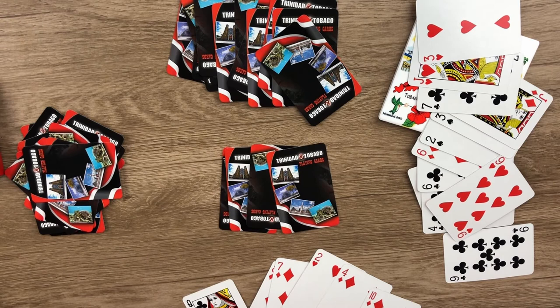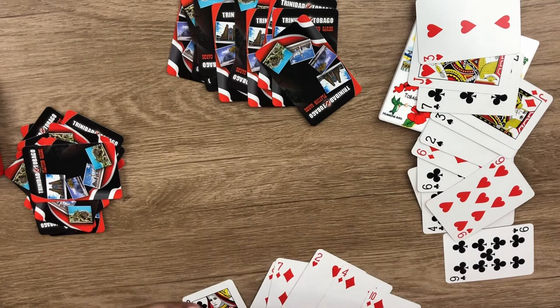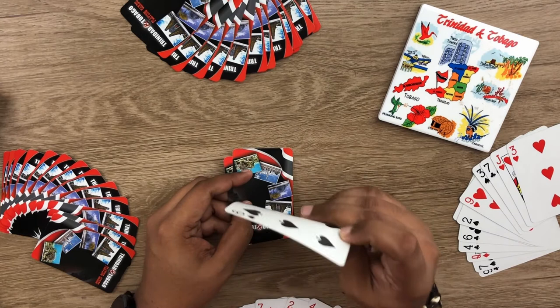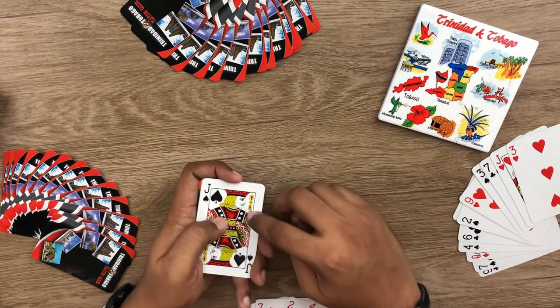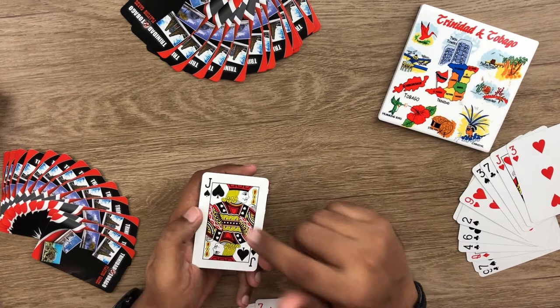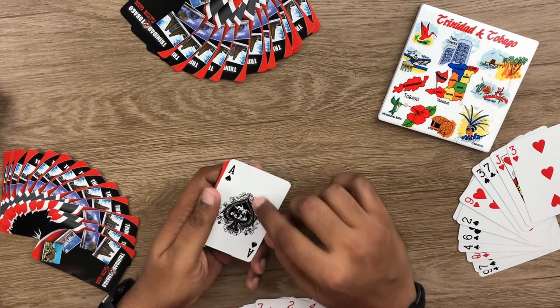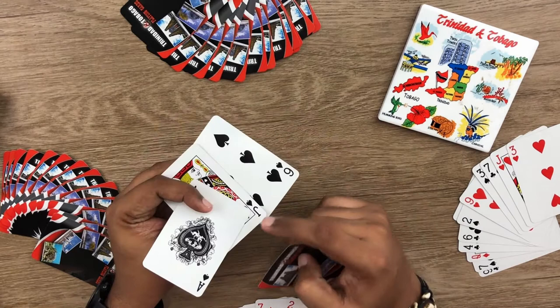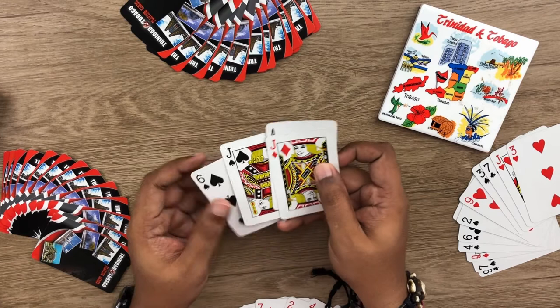It is possible to get nine points just from kicking — highly improbable but not impossible. For example: kick a six for two points, player one begs, you go back in the pack and kick a jack for three points — that's five. Share three more cards, flip again and get an ace — that's one more, six total. Then the final card is a jack — another three points. Two plus three is five, plus one is six, plus three is nine. Nine points just from kicking. Amazing, isn't it?